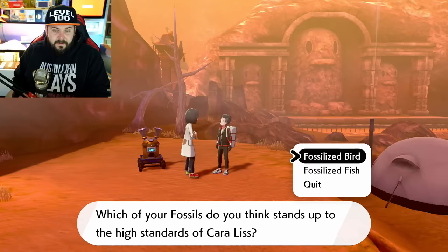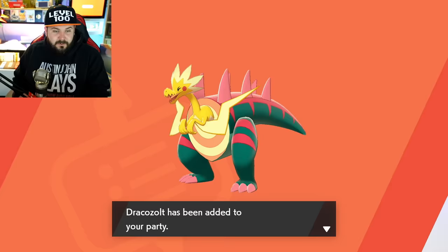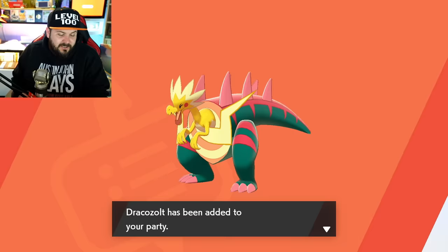Once you start trading fossils or using the Digging Duo to get the additional fossils, you can combine the Bird from Sword and the Drake from Shield to get Dracozolt — the little Electric head on the big dragon body. It looks like the dragon body was literally cut in half and this little guy is hanging out of the front half. He's not freezing to death, which is nice, but think about how much that little head needs to eat to fuel that lower half of the body.